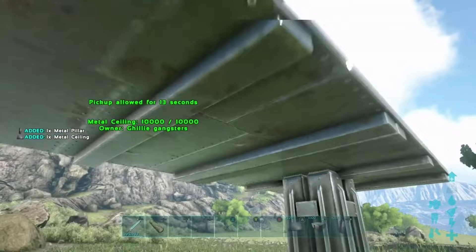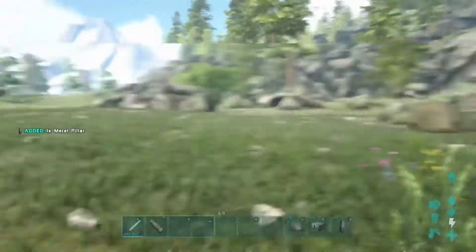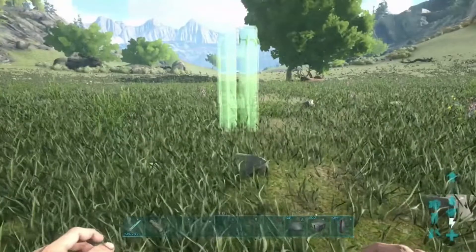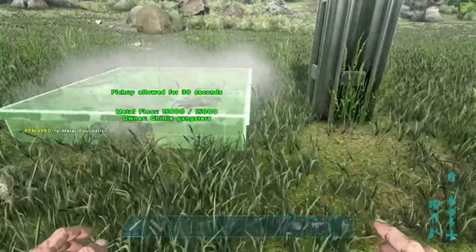You only need one set of pillars — that's it. You don't have to place pillars everywhere else. I'm going to call this a glitch because it's really helpful and you can go as high as you want with it.